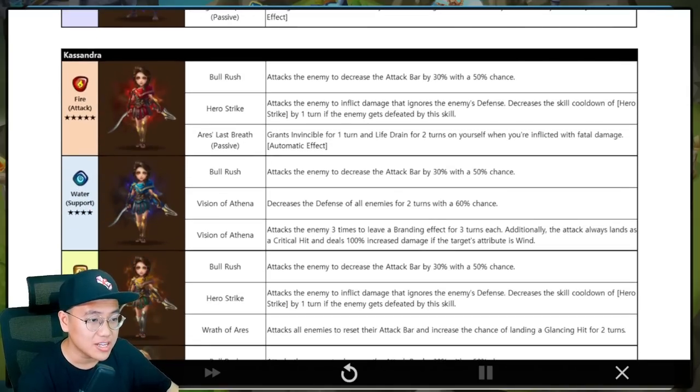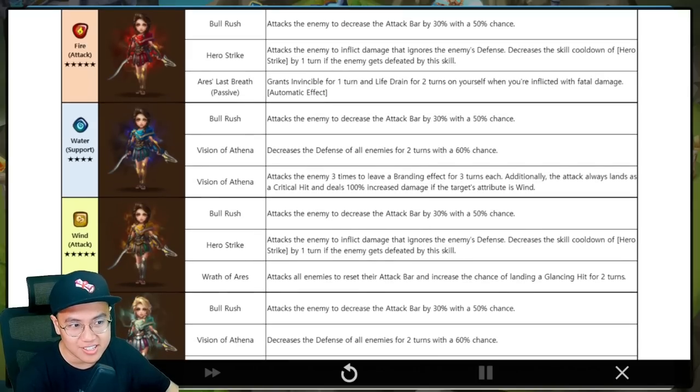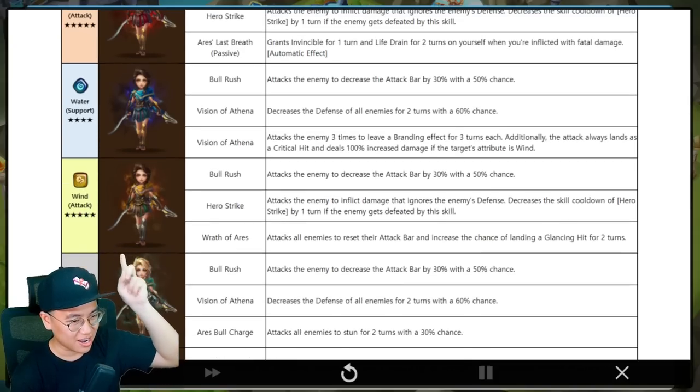Water Cassandra is a support unit — AOE defense break and then 100% critical hit chance against wind element. Seems like an interesting unit for siege, going to one-shot that Triana somehow. Wind Cassandra — that skill 2 again with ignore defense and cooldown reduction of the same skill. Skill 3: attack all enemies to reset their attack bar and inflict glancing for two turns. That's like a pretty good unit — good damage and control. That's like a counter to Madden right here because you can one-shot Madden with skill 2 and glancing the rest of them. I like the Wind Cassandra — I want that one.